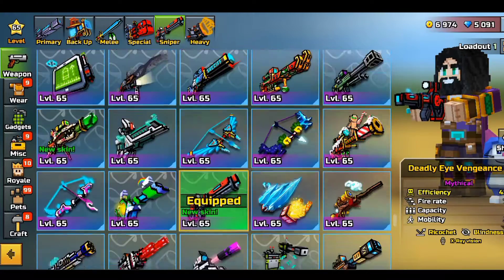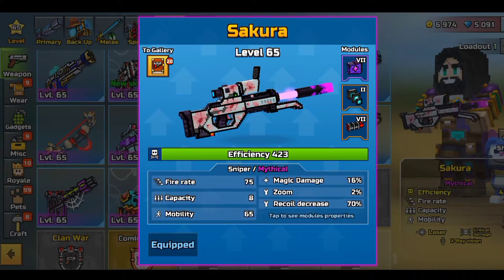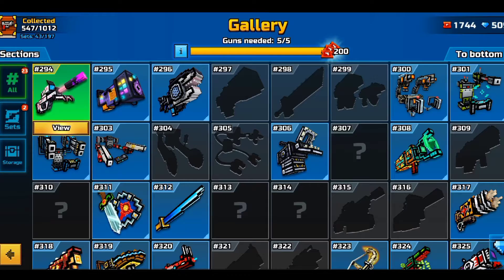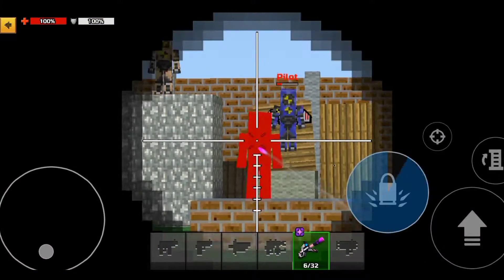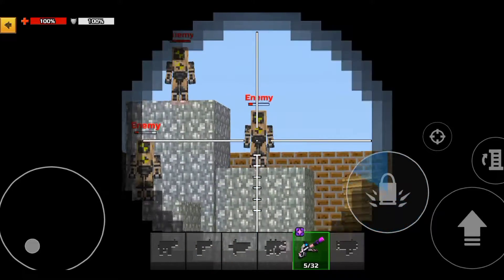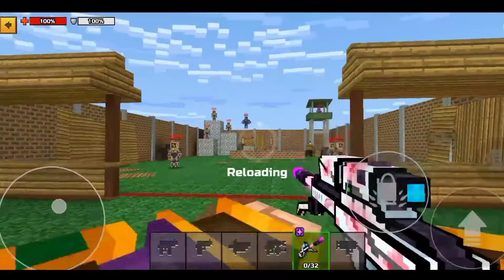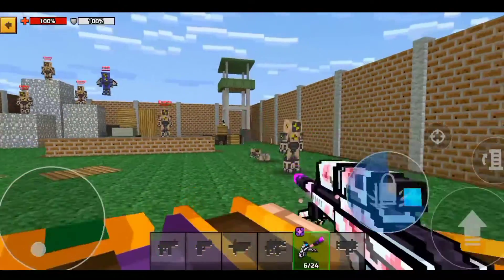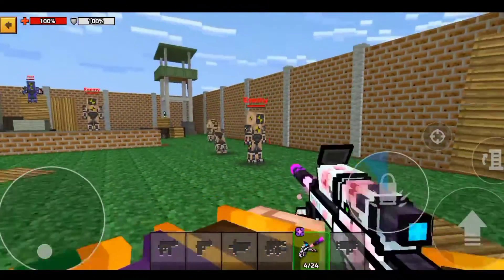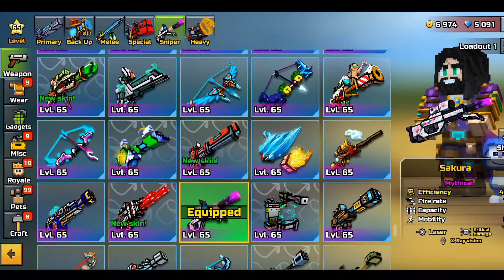The next weapon is the Sakura. It did get improved, but I wouldn't say it's one of those OP ones. It's a really good weapon — it has a nice crosshair and very nice sniping overall — but I wouldn't say it's one of the most OP weapons. I'd roughly say it's on the same level as the Deadly Eye Vengeance, but I'm not putting it in the top tier only because it doesn't have the reflection, which makes the Deadly Eye even better. Anyway, moving into the special section — you guys already know what's coming.